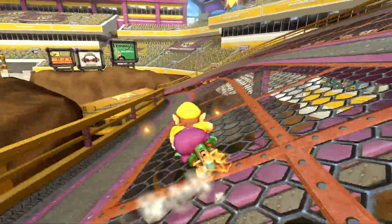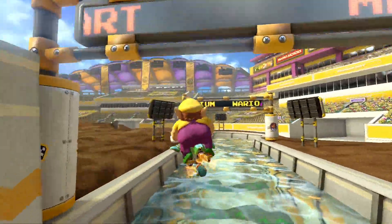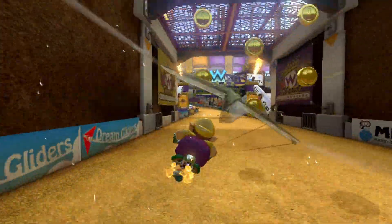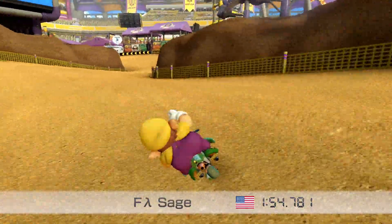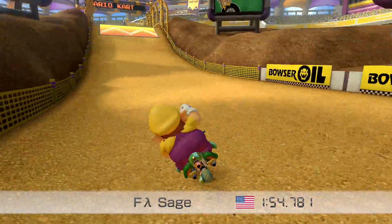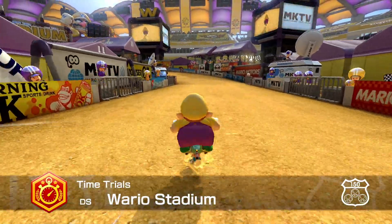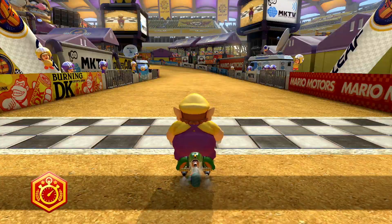Hello everyone, this is Sage. I wanted to make this video because I feel like there's not many tutorials on the internet for inward players looking to get started with either online or TT lines. I am 0.1 off of tops on this track, and this run would have been tops if it weren't for my lap 3. So I figured I could whip together a tutorial for the time trial lines, which you can also apply to online. You can apply it to any character — Wario, Donkey Kong, Roy, Waluigi, Rosalina, whoever you want. These strats are obviously not limited to just one character.